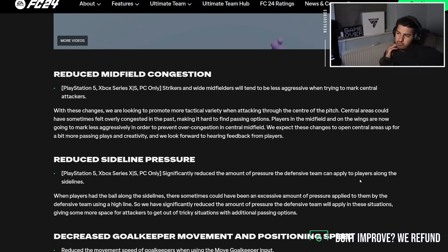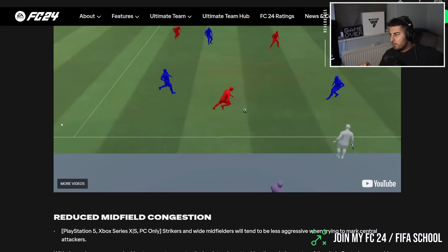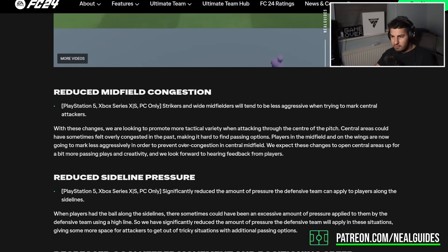The most interesting change promotes tactical variety when attacking through central areas, which felt congested in the past. Players positioned on the wings are now going to mark less aggressively - hence 71 depth being nerfed - to reduce congestion in the middle. This should open up central areas for more passing plays and creativity. This is a really really good thing 100%. The only thing I'd say is a lot of higher tier players - their issue is not really finding space inside the box. So is it not just better to take a shot outside the box rather than trying to make a passing move inside?